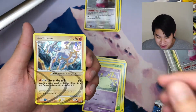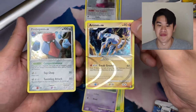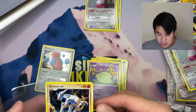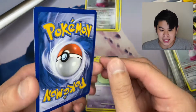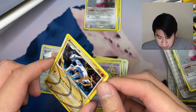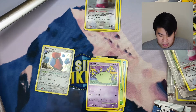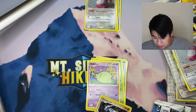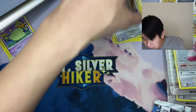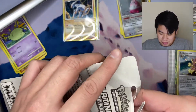First pack in, we already pulled the Holo Arceus for our rare. Look at this — our first pack ever of Platinum Arceus. And this is why I love recording my videos, it's like a memory for me to go back to. My first pack in and I already pulled the Arceus card — it's the ground one. There's a little bit of a nick in the bottom corner, but I don't see any reason why this isn't a solid PSA 9, maybe a PSA 10. I definitely want to sleeve all of these up eventually. Off to a blazing hot start!